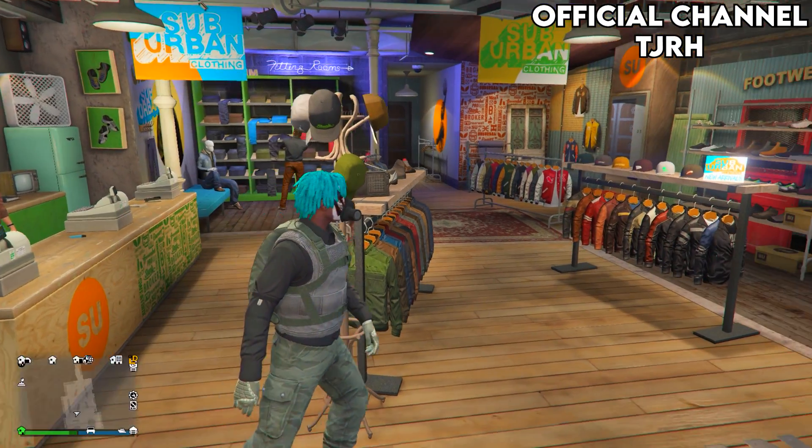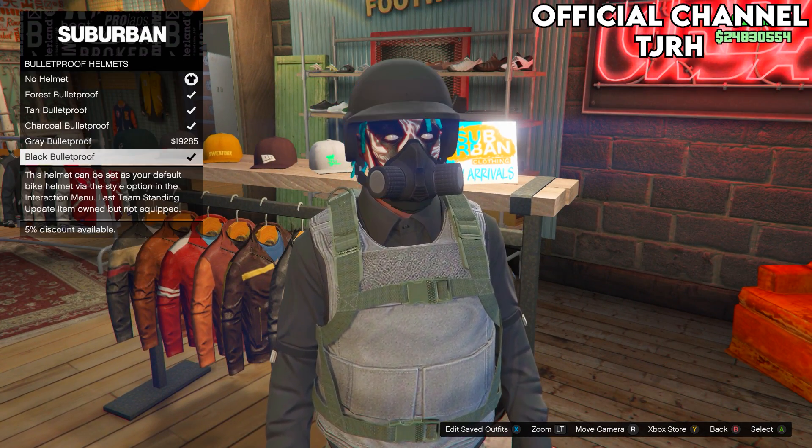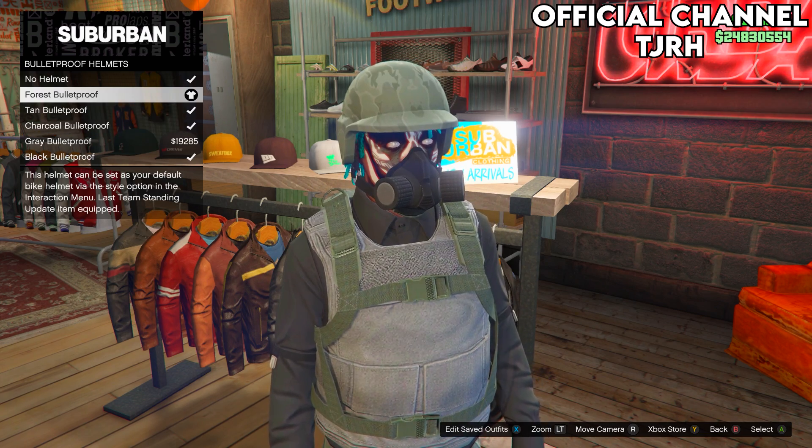Then go over to hats, and on this go on bulletproof helmets. Equip the first one — the forest bulletproof helmet.